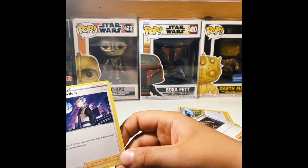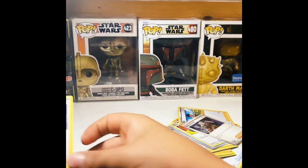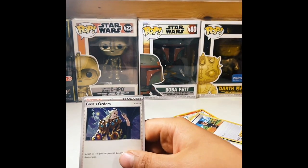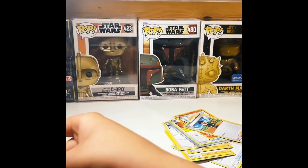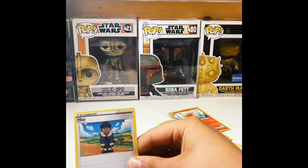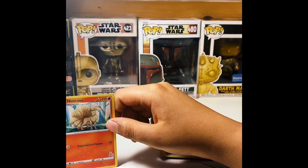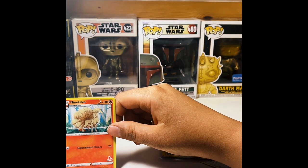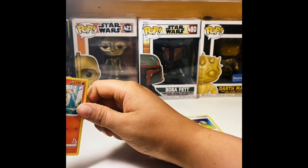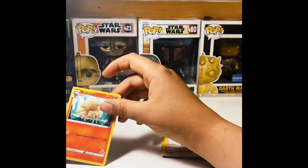So if you have a trainer, then you could give it more. We got another Boss Orders. Here's one — a trainer, and his name is Hop, says draw three cards. We got Ninetales. I see why it's called Ninetales, because it has nine tails. Get it?